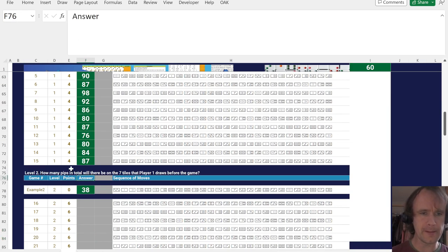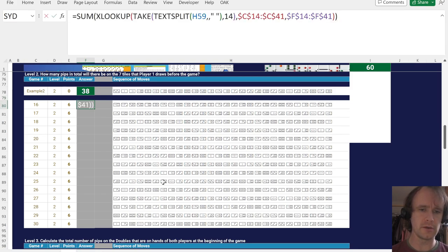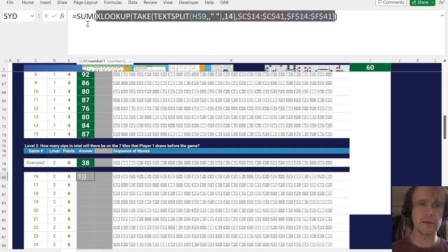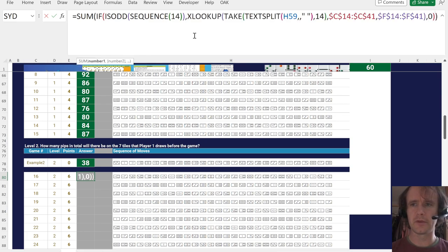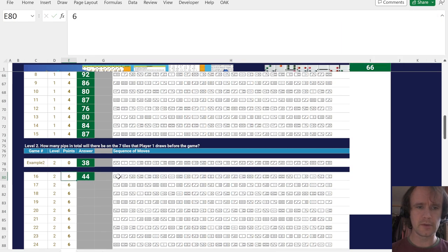For how many pips will be on just player one's tiles: the XLOOKUP gives me the 14 values, and player one gets tiles one, three, five — all the odd-numbered ones. So I'll say IF ISODD of SEQUENCE(14), give me that value, otherwise give me zero, and then SUM that up. For the third question — total pips on the doubles both players have — I swap the condition to look up whether it's a double from column G, and use that as the filter instead.